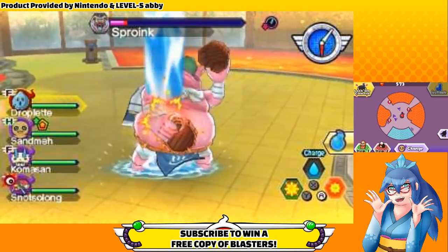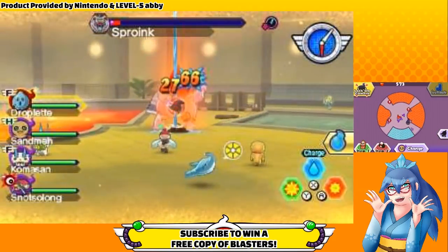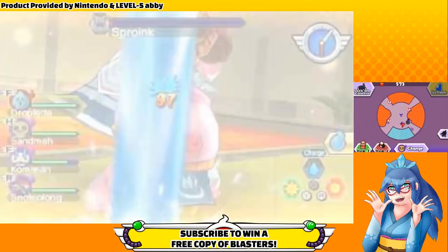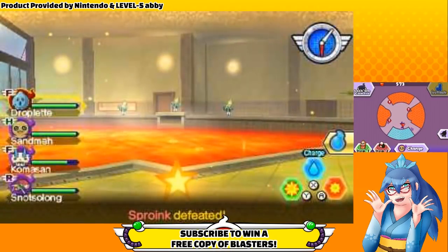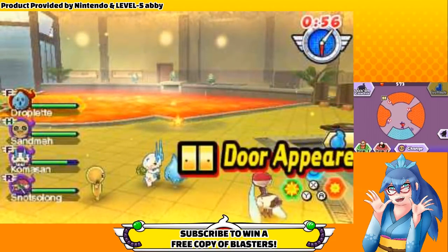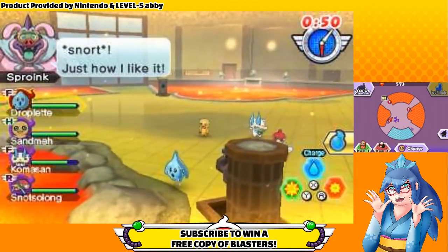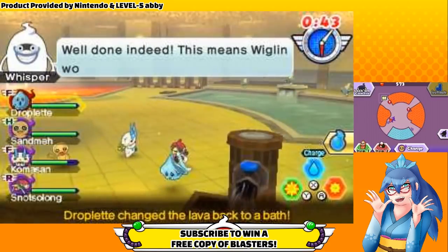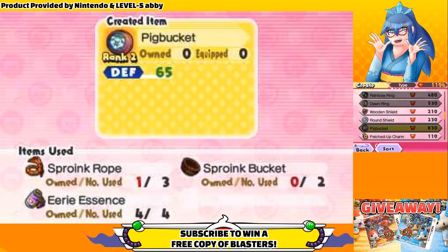When defeated, Sproink will either drop a Sproink Rope or Sproink Bucket, so make sure to pick it up before exiting the mission. You'll also have a chance to get a bonus one when you clear the mission. Sproink's mission has only a 10% chance of dropping the common Sproink item and a 4% chance for the rare one, so don't count on getting a bonus. You can sell the Sproink Rope or Bucket for 60 Oni Orbs, but they have a much better use.